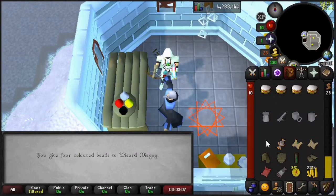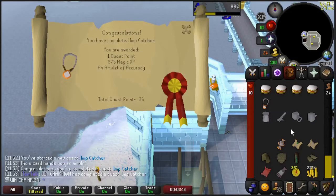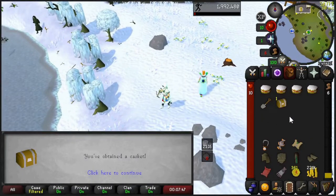We got all 4 of the colored beads during the Imp Grind and took them to the Wizard where we completed the Imp Catcher quest, giving us some magic experience as well as an Amulet of Accuracy. We also had some clues, so we're going to go ahead and do those as well.